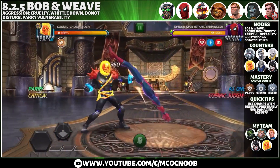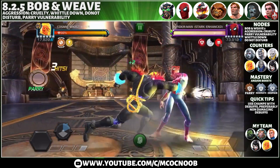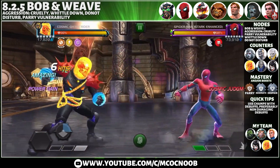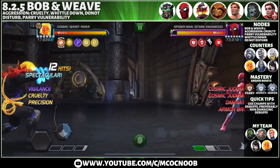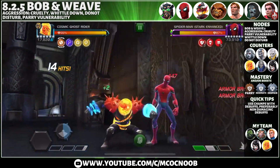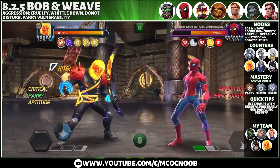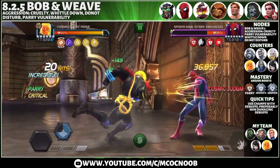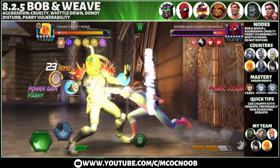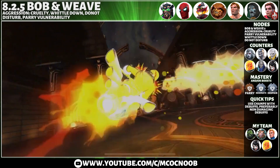The next defender is Spider-Man Stark. Again, we're looking for a champion with non-damaging debuffs, so I'm going with Cosmic Ghost Rider. When he throws an SP2, he does multiple armor breaks, and with Damnation there are enough non-damaging debuffs that Whittle Down doesn't reduce your damage — you do 100% damage. Play it right, use your re-parry, and you can kill him off very quickly.